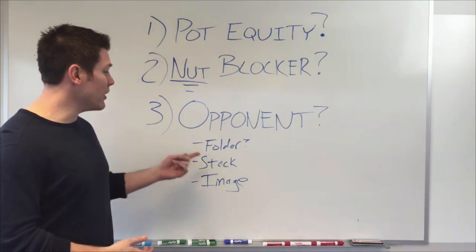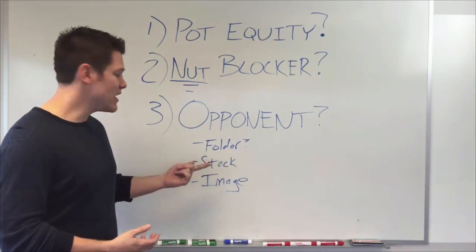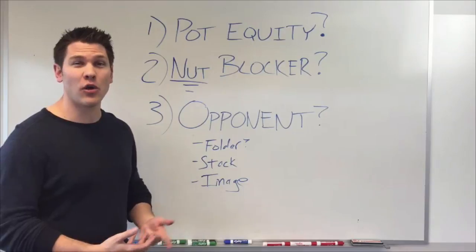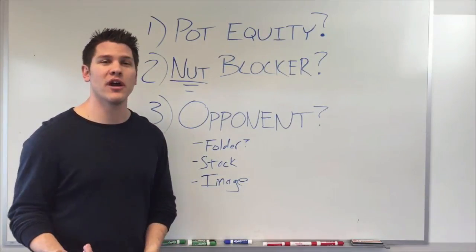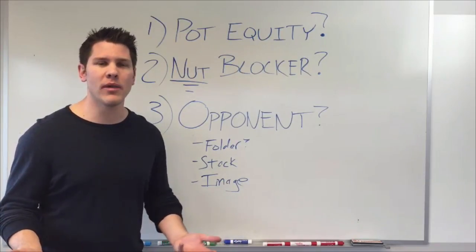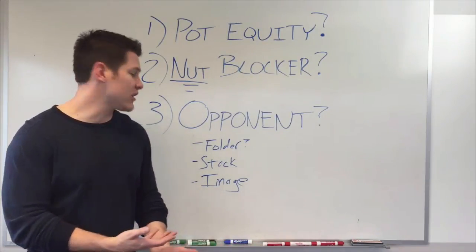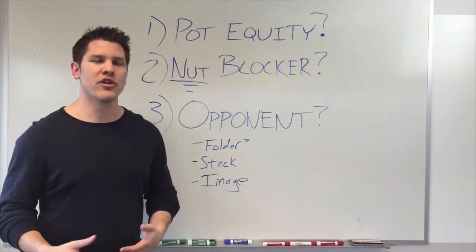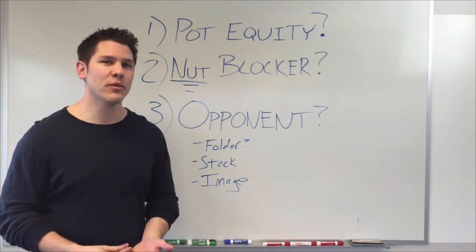You need to be able to gauge whether this guy is a folder. A big important one is stack size — are we too short to make someone fold? For all you guys that are coming in half-stacking or even coming in for 20 big blinds in the cash games, do you even have enough to make someone fold a clear flush? In general, I try not to attempt blocker bluffs when I'm short.